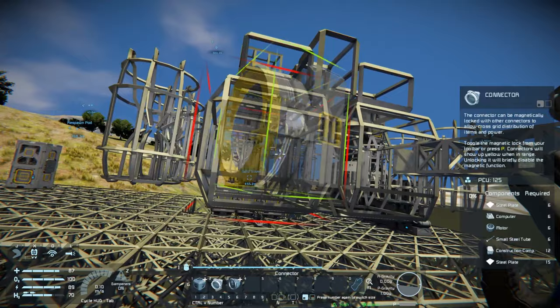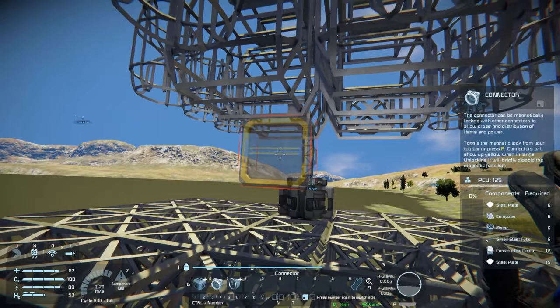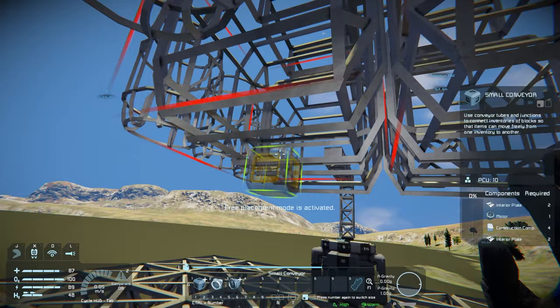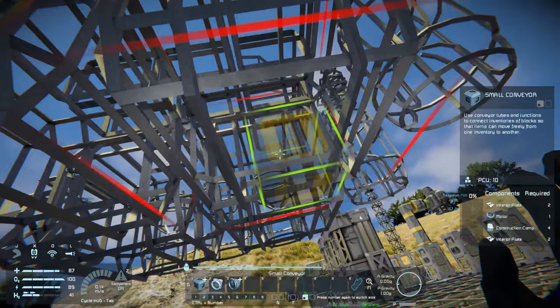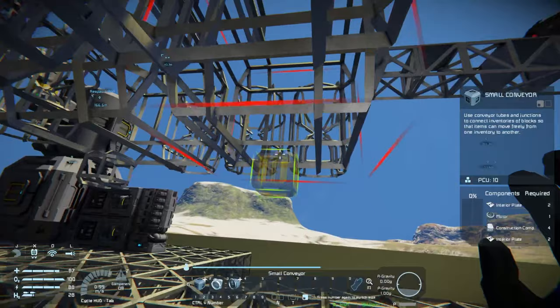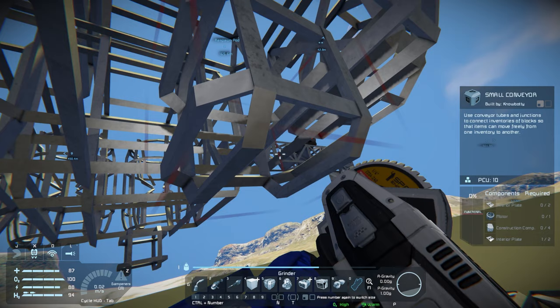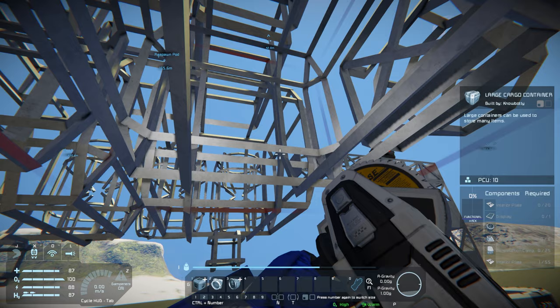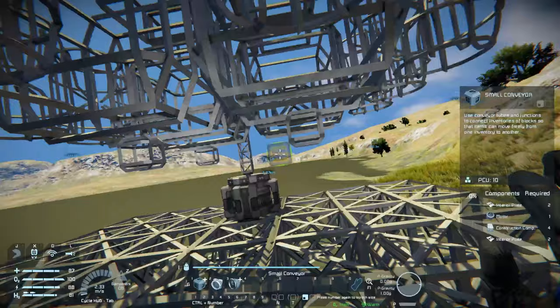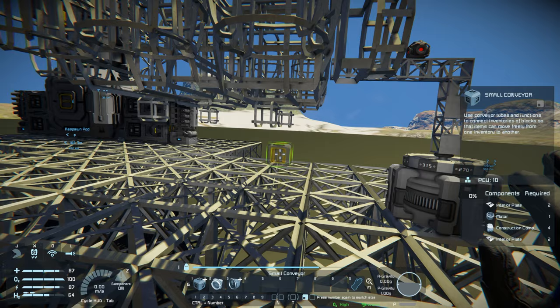Next we're going to place the connector right here on the very back on one of those large ports, and then we start thinking about our drill system. Although it's not necessary to put one on each, I'm going to add extras just to be on the safe side — I want a way to get rid of the excess stone as we go. That's also why I'm using the small conveyors instead of conveyor tubes.